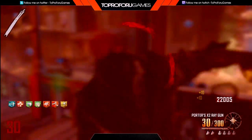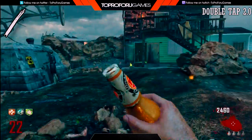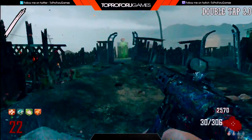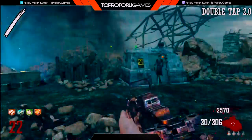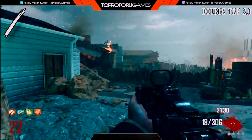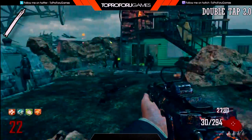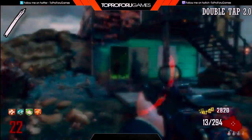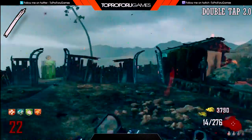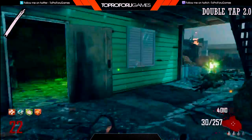Coming in at number 1 on my list — and a lot of you may know what this is — it's Double Tap 2.0. You may be wondering: Double Tap was in World at War Zombies as one of the originals. Well, Double Tap 2.0 is a new perk because it's so different. Regular Double Tap just gave you a faster fire rate, which I thought was actually pretty bad — it just wasted your ammo faster. You could also cock shotguns faster and do some things with reload animations, but that was about it.